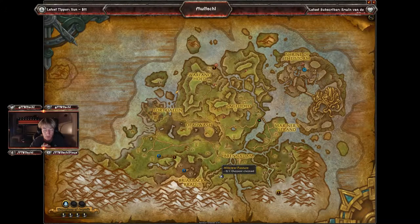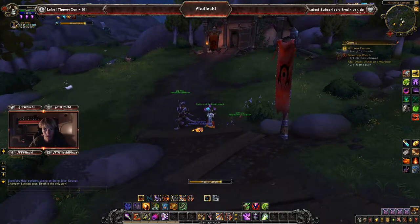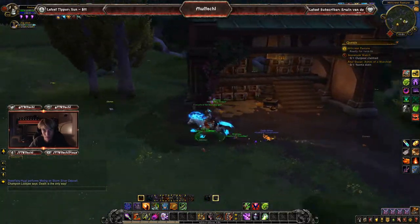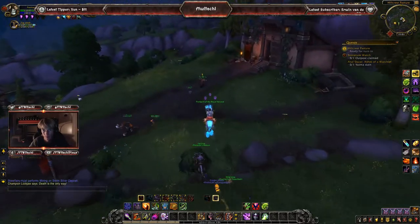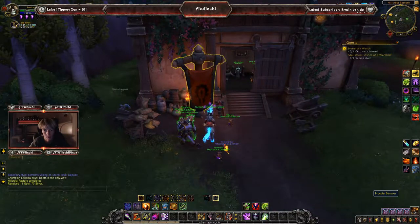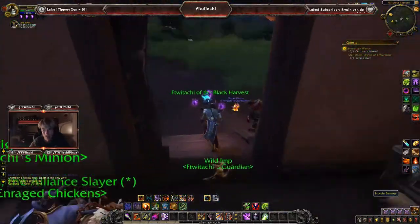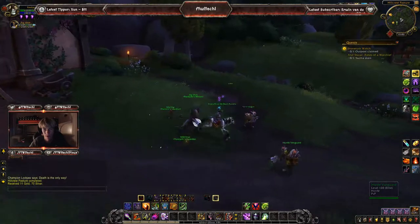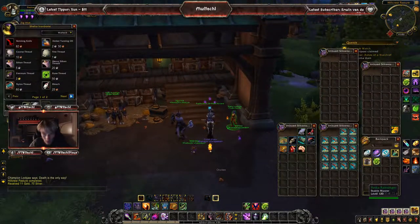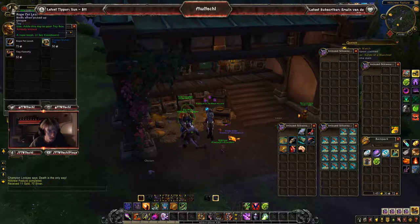Next up is Hillcrest Pasture — probably the largest outpost you're going to be claiming, because there are already some pre-built buildings here. A lot of NPCs are joining us. We've got the commander, the Horde banner, the innkeeper selling regular goods, orc peons helping protect the area, and they are actually using the buildings. You've also got a trade good vendor and a stables master at this one — which is pretty nice and interesting.